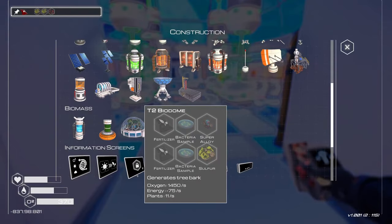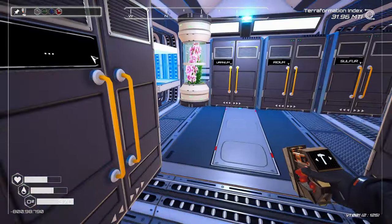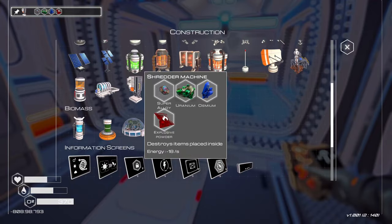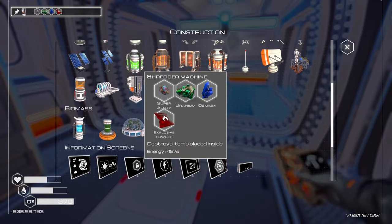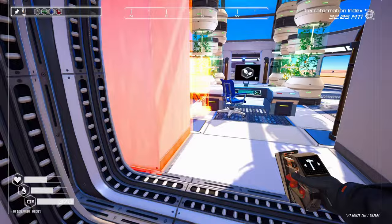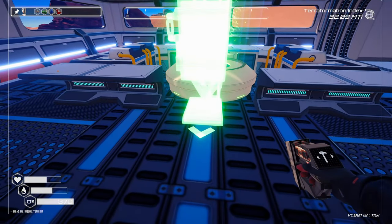Okay, so there's the shredder. Super alloy, uranium. And one of those. Now we can build this. But I don't know what the hell we're going to do with it. Destroys items placed inside. Well, so does the recycler, right? Oh, this just destroys them. I mean, is this worth the materials? Probably not. This is probably not worthwhile.